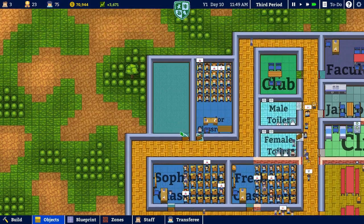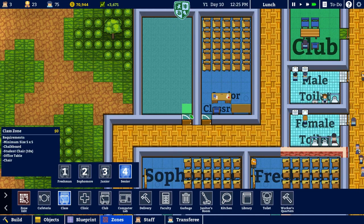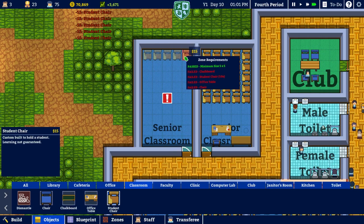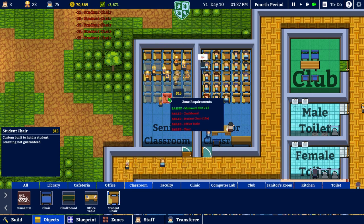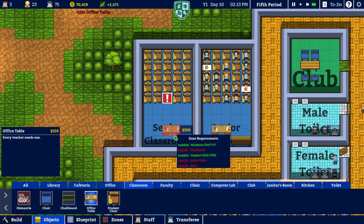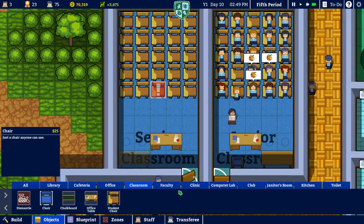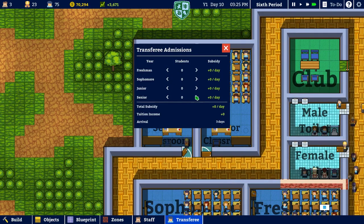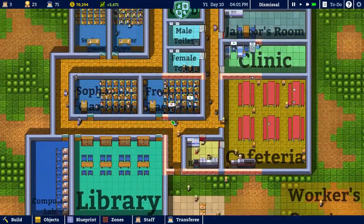We don't have a senior classroom, which we could probably do — just put that over here. Build zones here. We want a senior classroom. And objects — classroom. We're going to do the same thing: get 25 desks in, and we need one more. Office table right here, and then chalkboard goes right there. Chair goes right here. Let's set up our transfers for seniors — bring in 25 students. In three days, I wish it was quicker than that.